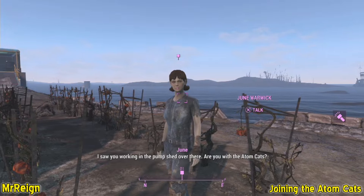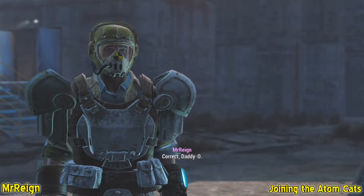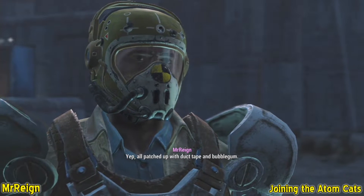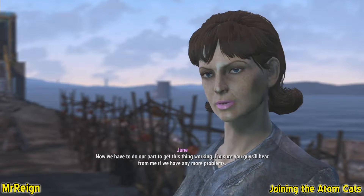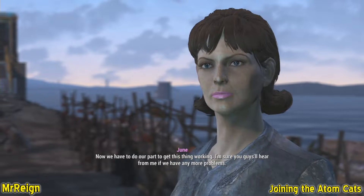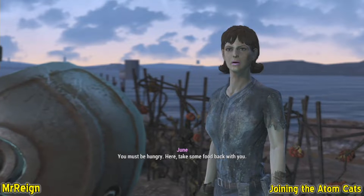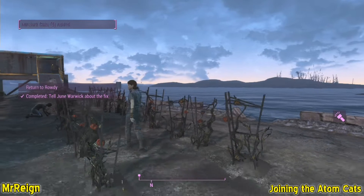June Warwick sees you working in the pump shed and asks if you're with the Atom Cats. After confirming, she says: 'You guys are adorable. Is that pump all fixed up? Well, at least the Atom Cats work quick. Now we have to do our part to get this thing working. The Atom Cats have been such a great help to us. You must be hungry — take some food back with you.' The player jokes about only eating soup, but thanks her anyway.